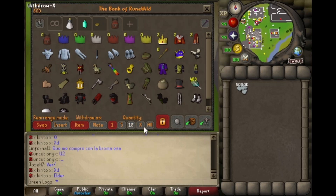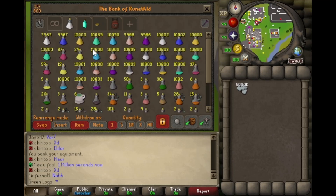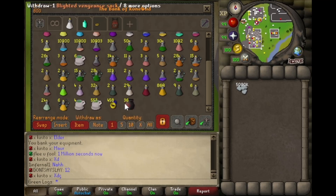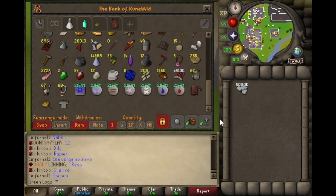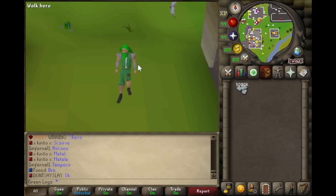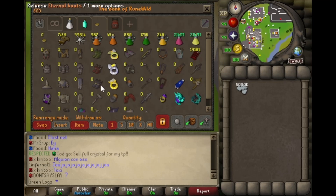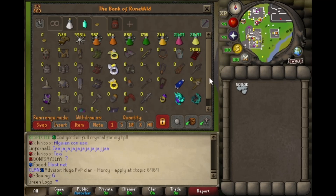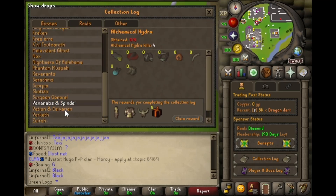I'm stuck with all these rares and the green party hat which I'll never get rid of, 12 master clues, some random potions and items, and nothing of value in this tab either except for some skilling stuff I'll never sell because I need 99 still. But this is going to be the road from 5 bill to 50 bill. The main goal is filling back in every single one of these slots.